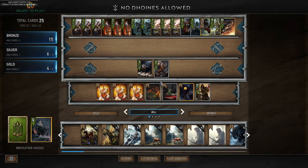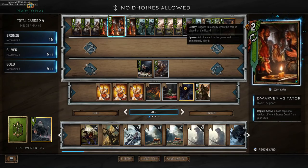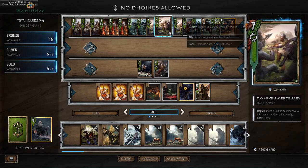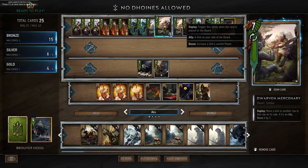The gist of this deck is that we can spread our units out across the rows. We have our Dwarven Agitators, which will spawn a base copy of a random different bronze dwarf from your deck. The only other dwarf we have is Dwarven Mercs, so it spawns a copy of Dwarven Mercs. You can use these to move your opponent or move your allies, and if you move your allies you boost them by 3.